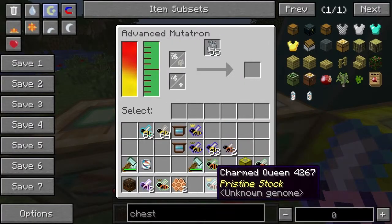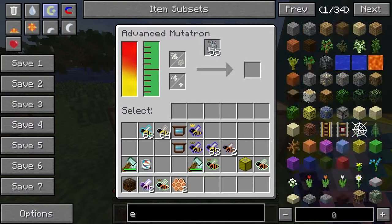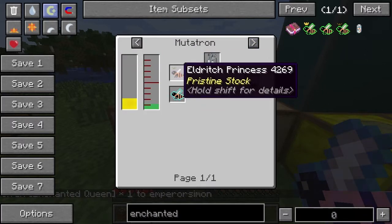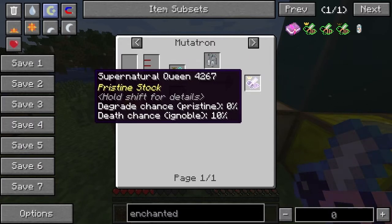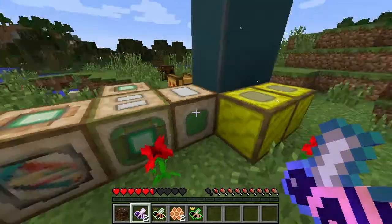So an eldritch with a charmed is going to get us to supernatural. Alright, and that's fairly straightforward. We didn't actually need to go to the enchanted bee - oh no, we did need to go to the enchanted bee, that was one more step, yeah. So that's what we would do.